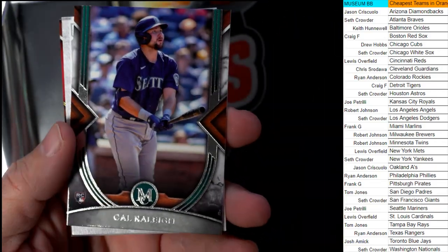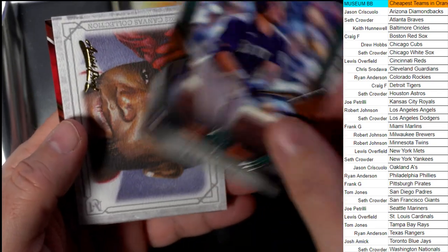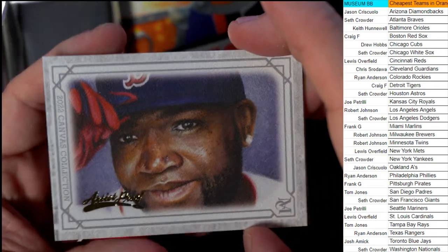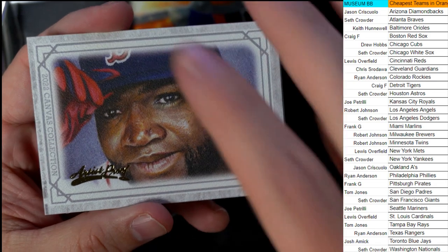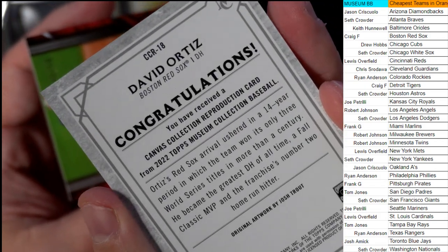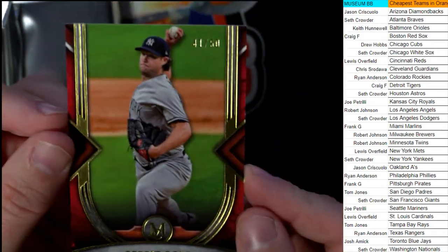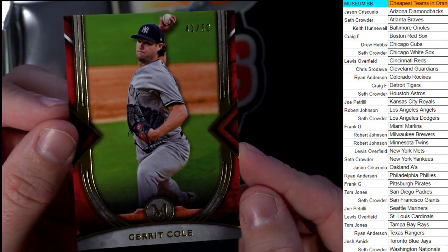Then we've got a Cal Raleigh, Seattle Mariners — going out to Joe P. Then we got Big Papi, David Ortiz, Artist Proof, Boston Red Sox — going out to Craig F. Canvas Collection. Nice one, Big Papi. Then we've got a 41 of 50, Garrett Cole, Yankees — and that's going out to Seth.